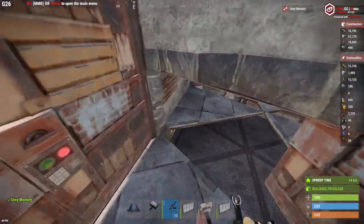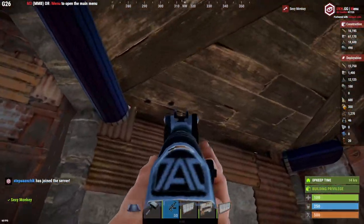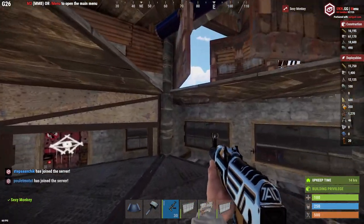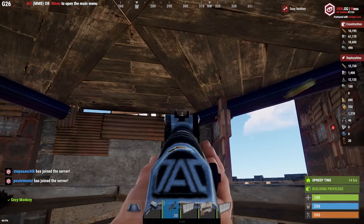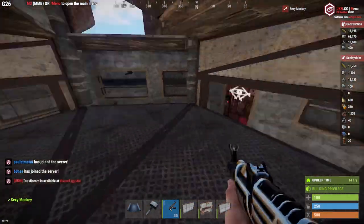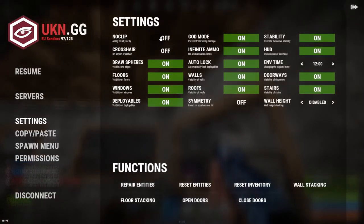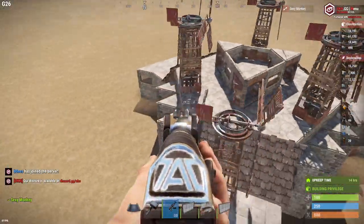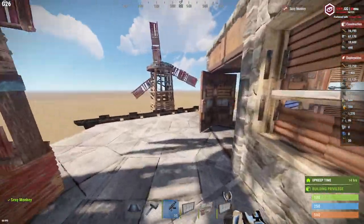If they're on the roof, you might be able to shoot them. And as you can see on the roof, there's plenty of room for windmills — more than enough. So you can place as many turrets as you can find.